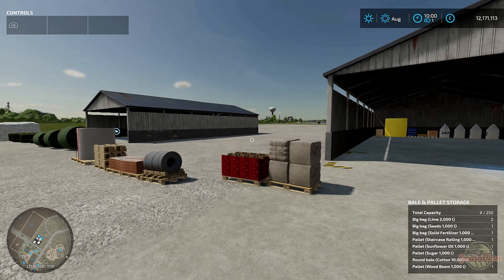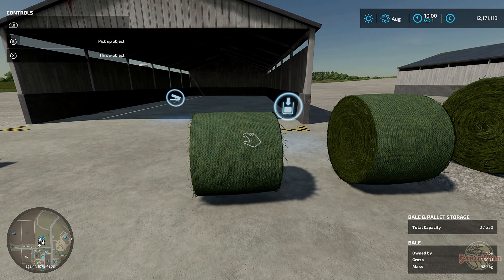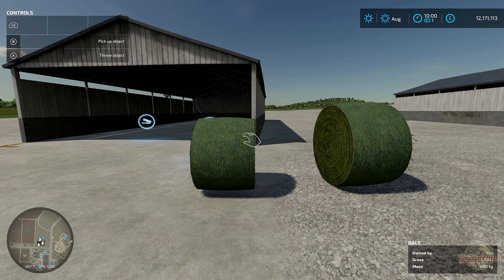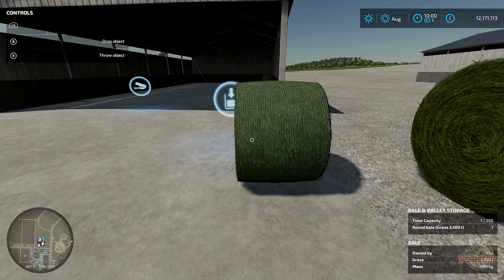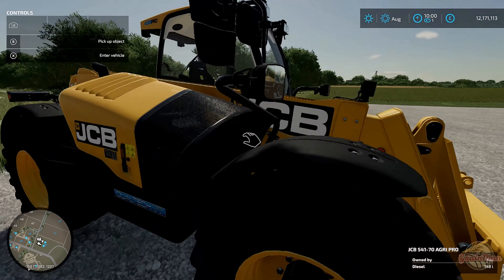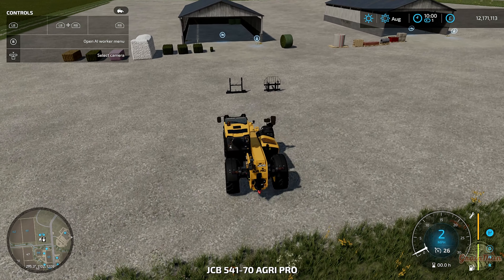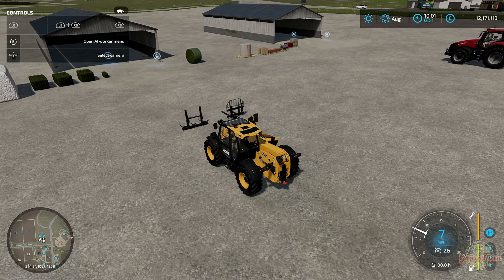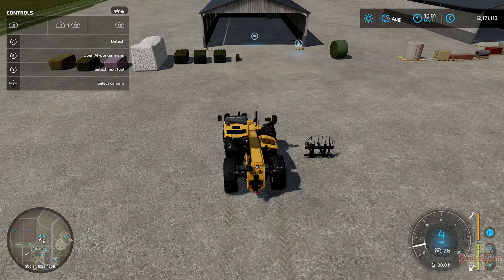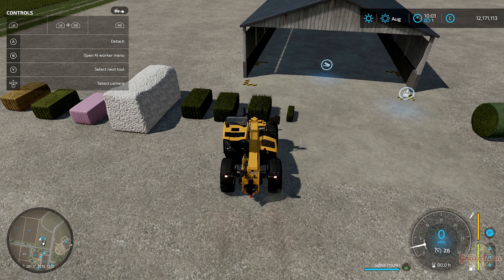Sugar works too. I'm thinking all of these are going to go in. Let's put this cotton bale in and see if it takes it - yeah, that takes it. You can see it at the back as well, so that's pretty good. I do think this is a really good addition to the base game - not a mod, but a genuine addition.